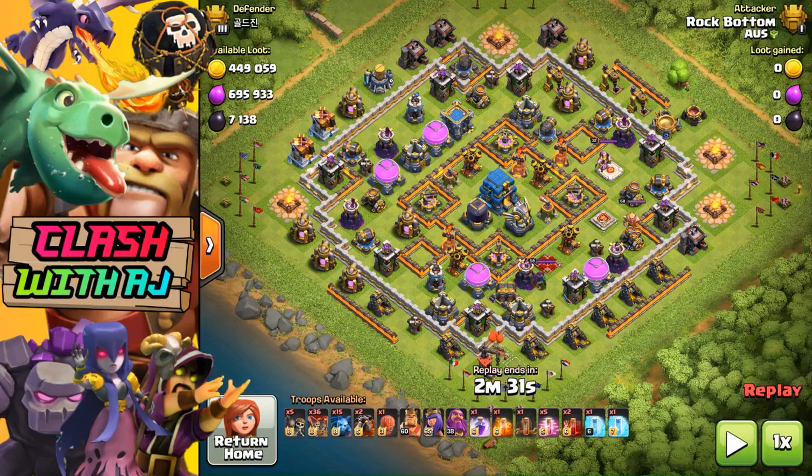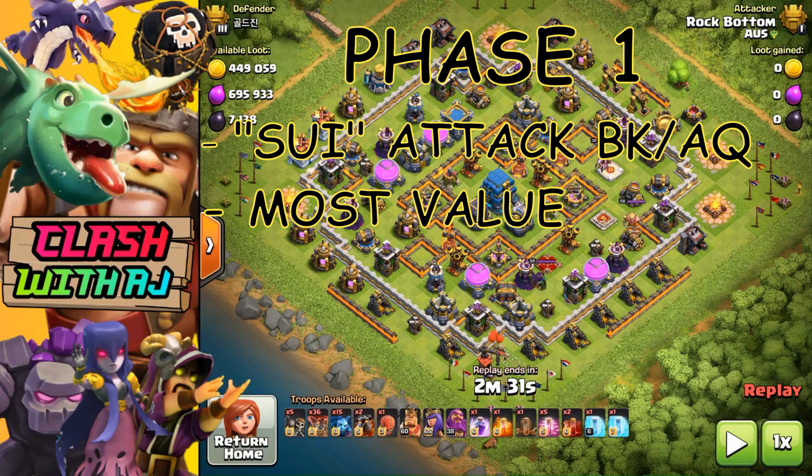Like most attacks when you're doing a war, the Sui Lalo attack comes in three different phases. Phase one is the Sui part, which is done by your Barbarian King and Archer Queen. Where you decide to drop your King and Queen is entirely up to you — it's wherever you think you can get the most value.